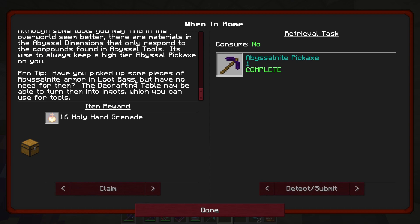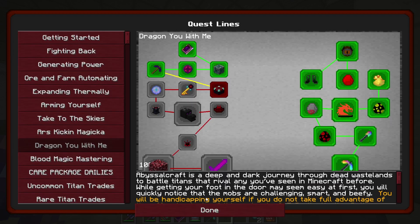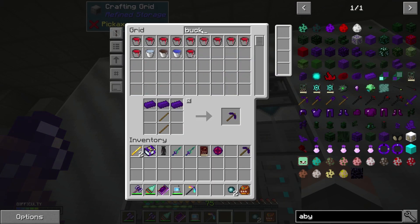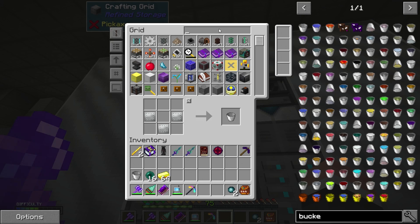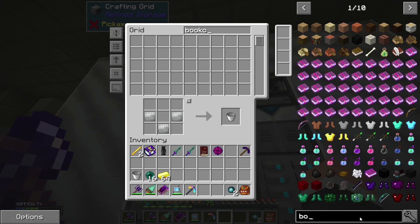What is the pickaxe for? It doesn't really say. Although your tools may find the overworld better, there are materials in the abyssal dimensions that only respond to compounds found in the abyssal tools. Sounds great. Chamber table — four gold, a bucket, and Ender pearl. Okay, let's do that. Bucket — I'm going to have to make a fresh bucket. There we go. We'll need Ender pearls. Let's tackle those. Some gold — and probably a chamber table. We'll need bookcases, won't we? What am I doing — there we go.